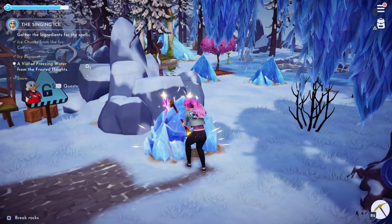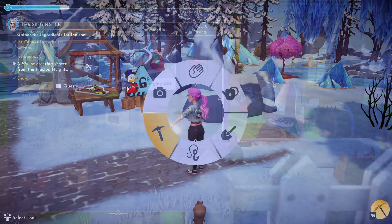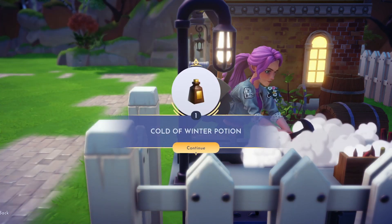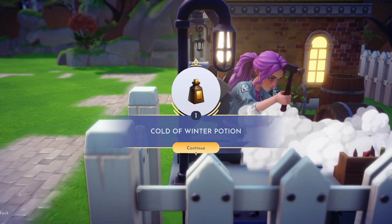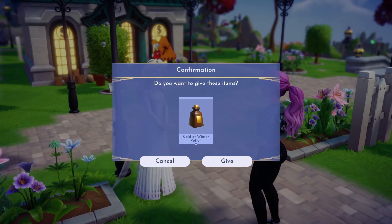Finally, we will need to collect three snowballs. These can be collected by breaking ice crystals. We can now craft our cold of winter potion at our crafting station. Once you're done, head back over to Elsa.